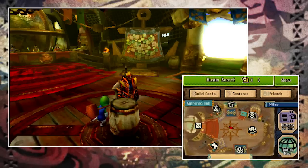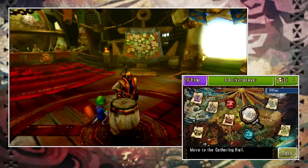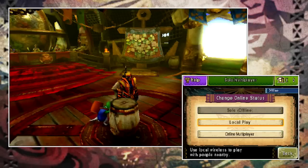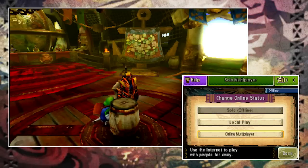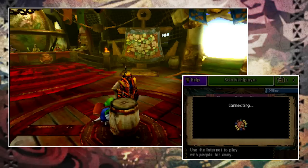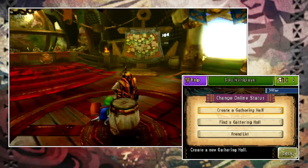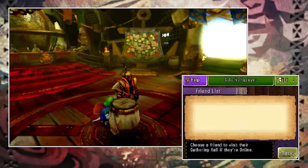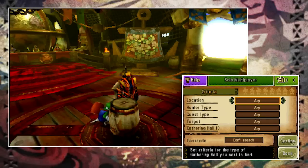Now let's actually go online. Pull up your map and at the top of the screen is the solo/multiplayer button — click it and you'll have three options. Offline is grayed out since you're already there, so you have local and online play. Local is for teaming up with friends in the same room; online is for playing with others over the internet. Hitting online gives you more options: create your own room, find a pre-made room someone else is hosting, or look at your friends list to join someone directly. Let's look at the find a gathering hall option.